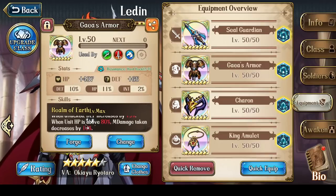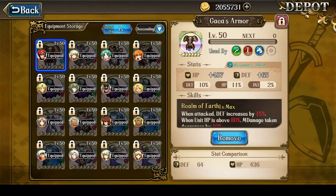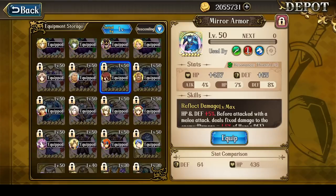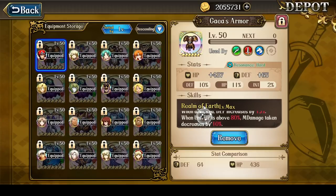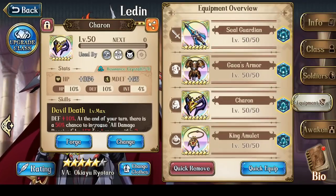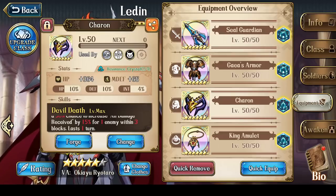My Ledin has a Gaeus Armor for the 15% defense increase as well as magic damage decrease — not required. You can very easily use an Anais' armor or Mirror Armor; just any armor would work for Ledin. The Charon I feel is pretty much a must, because it provides a 10% defense increase and, most importantly, applies a debuff where all damage received is increased by 15% on the enemy. I didn't have my Charon on Ledin until November, but being able to apply that debuff is huge — makes a lot of battles easier, like Eternal Temple fights, Dragon fights, etc.